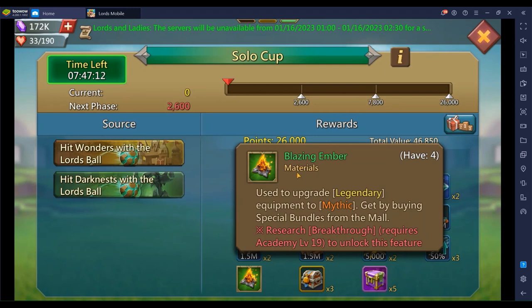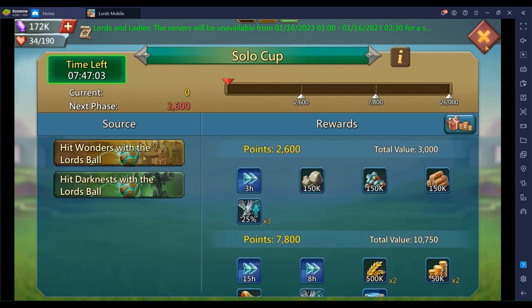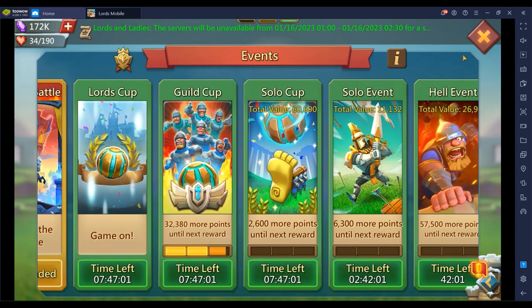Bloodsucker is also good for infantry. You also get a green Blazing Ember — Blazing Embers are not that easy to get, so that's a good one. You also get some gems and some speed-ups. It takes about five minutes to do, so let me show you.